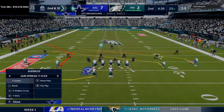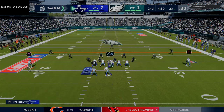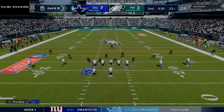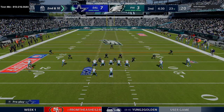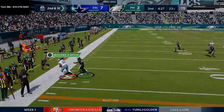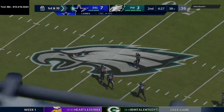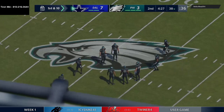One thing I need to do a better job of remembering in this game is that I have hot route master and different abilities to take advantage of. Going to take advantage of that with Mahomes — hit the mesh route, mesh corner outside on that cover three match for a big first down.